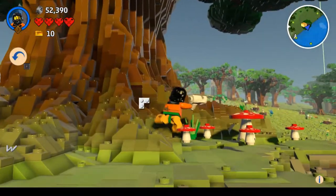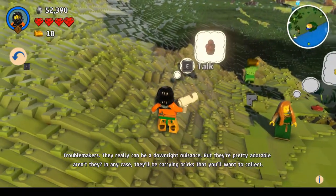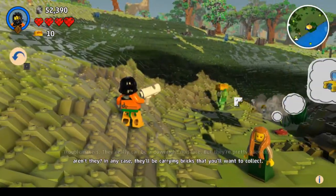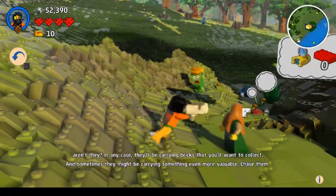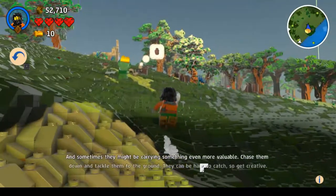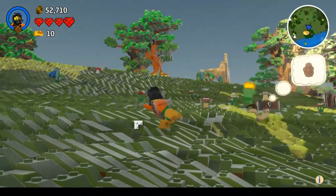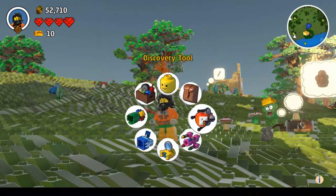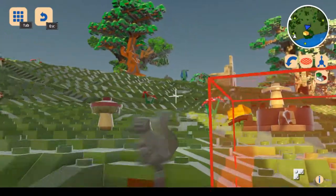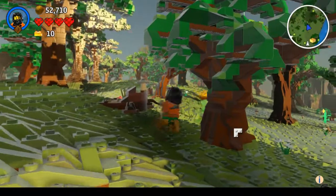This is going to be fun. I need to get back up there. Troublemakers - they really can be a downright nuisance. But they're pretty adorable, aren't they? In any case, they'll be carrying bricks that you'll want to collect. And sometimes they might be carrying something even more valuable. Chase them down and tackle them - press one button, pull them to the ground. They can be hard to catch, so get creative. Use the tools. Let's keep following them.